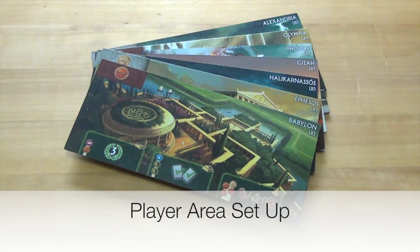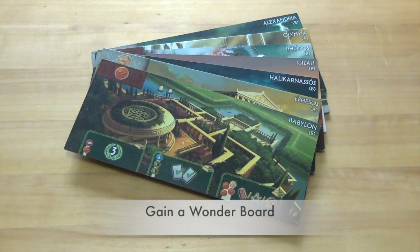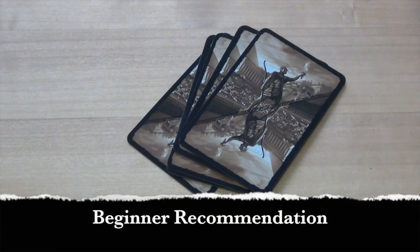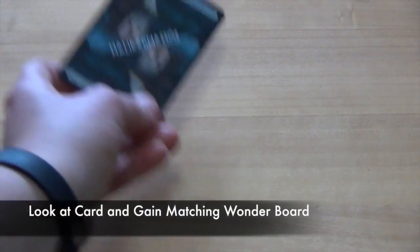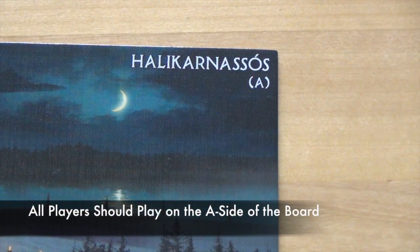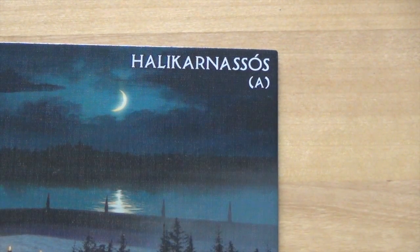After the game area is set up, each player will set up their player area. Each player will get a wonder board. In a beginner game, it is recommended that players shuffle the 7 wonder cards and deal 1 to each player. Each player will look at their card and gain the matching wonder board. In a beginner game, it is also recommended that players play on the A side of the board, since this is the more basic side.